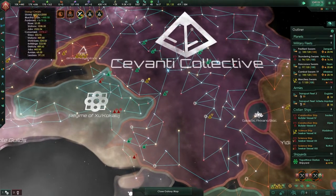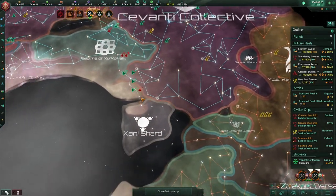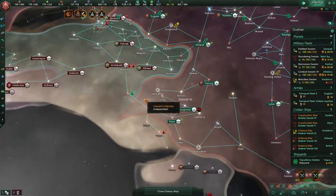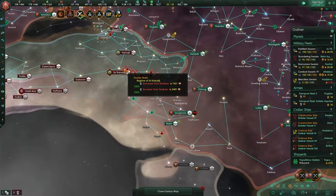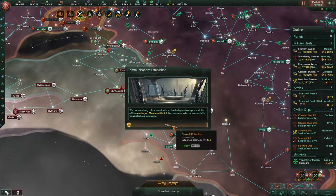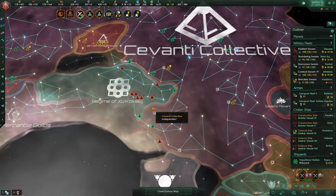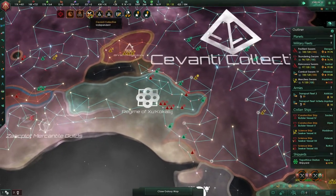I am going to let the game run a second — this will stabilize at some point. There are some fleets there — look at that, already at 14k, almost. Communication has been established — it's prey. Yes, we like prey. Let's continue.